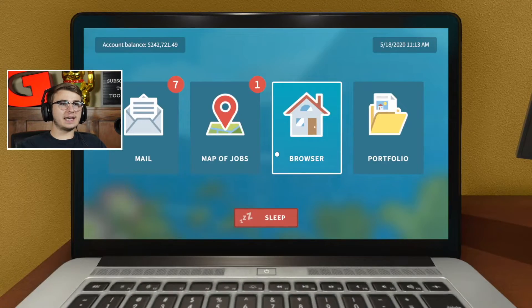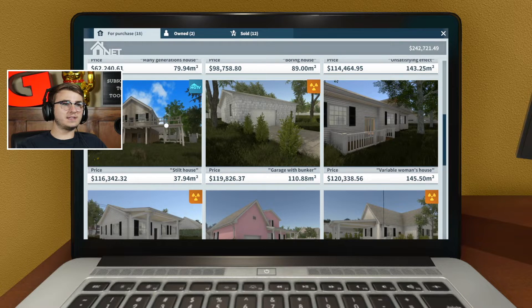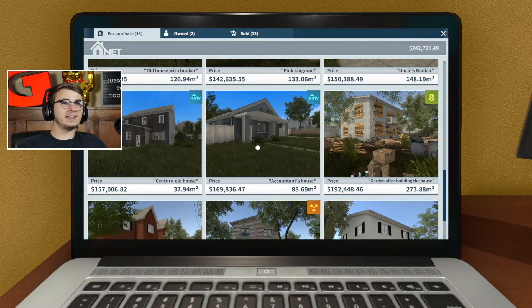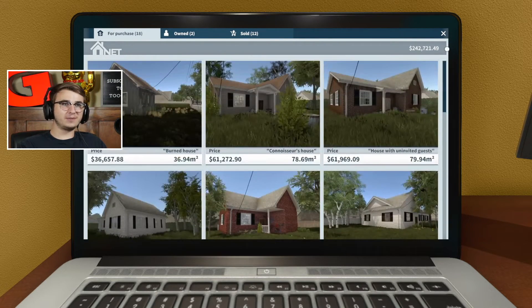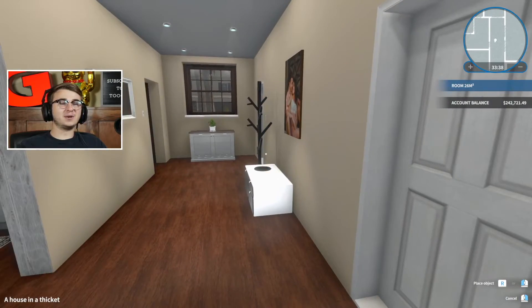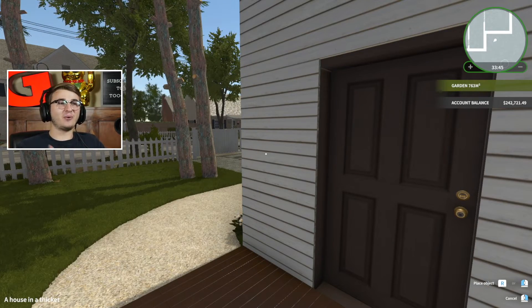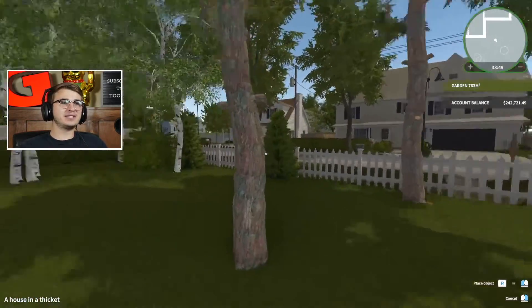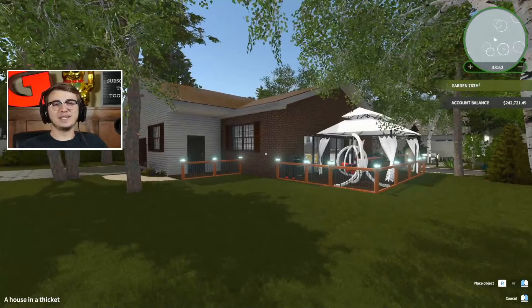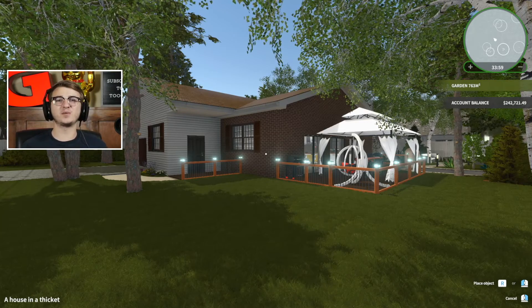That unlocked that house for purchase for us as well. Let's check our browser and see what we've got — the stilt house, Ed Boy's house, the accountant's house, and then the century old house that we just did — those are all available for purchase now. I think I'm going to wind down this episode here and we will continue on in tomorrow's episode with the HGTV DLC stuff. If you guys are enjoying this series please consider leaving a like or subscribing to the channel. Leave a like, leave a comment, smash that subscribe button, and I will see you in the next one. Thanks so much for watching guys. Peace.